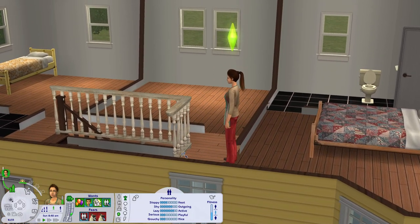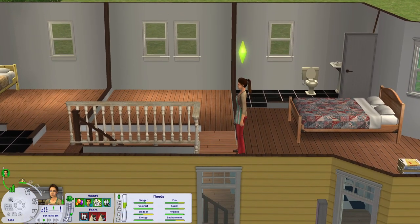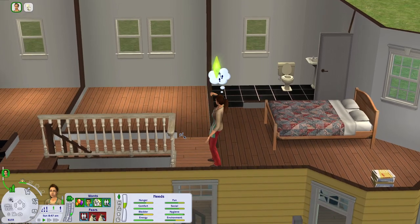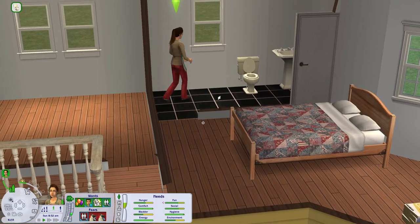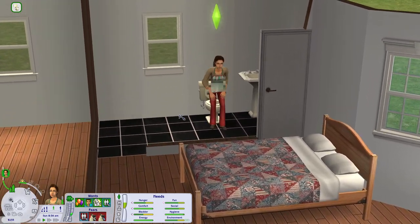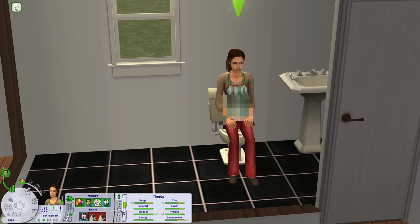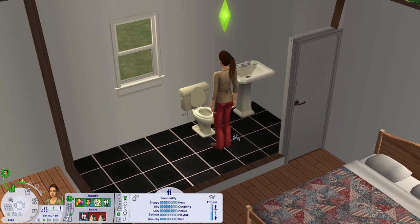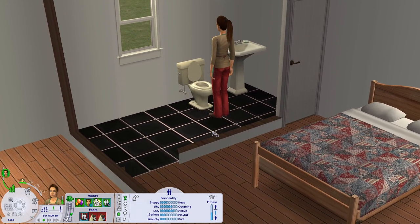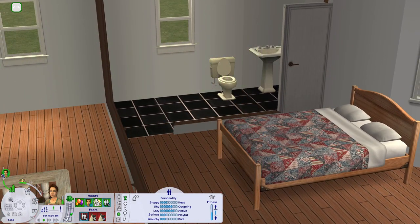Her family left her this home — this bed and breakfast — so now she's kind of stuck with it. She needs money; she doesn't have any. She came from the city wanting to become a journalist, and now she's taking over this bed and breakfast. She's not exactly happy about it. Her personality is very outgoing and active — she loves being around people, working out, and staying active, but she's not always the nicest or most playful Sim.